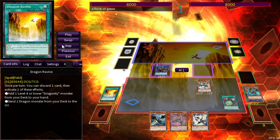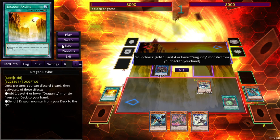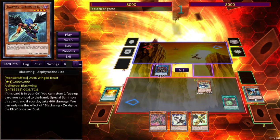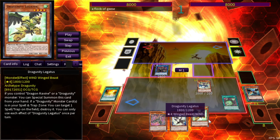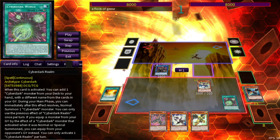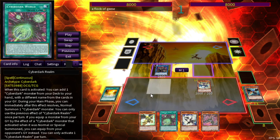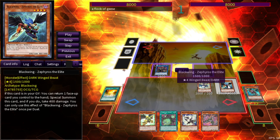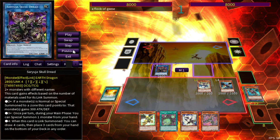Activate Ravine — pitch it, since we're activating this multiple times we don't need a foolish burial at all. We're going to add Legatus to hand — it's a level 4, a searchable level 4 to go into more Barca plays, which is why you add it back. Zephyrus bounces the continuous spell back to hand to special summon itself from the graveyard — return a face-up card you control to hand, special summon, and take 400 damage.